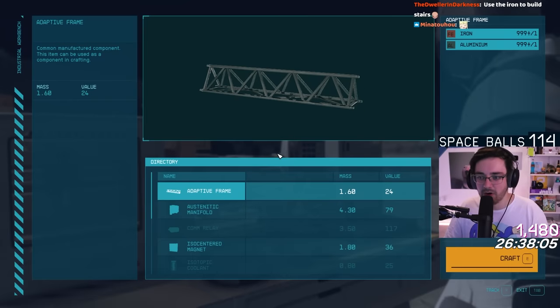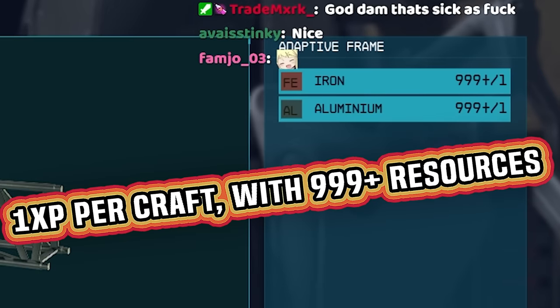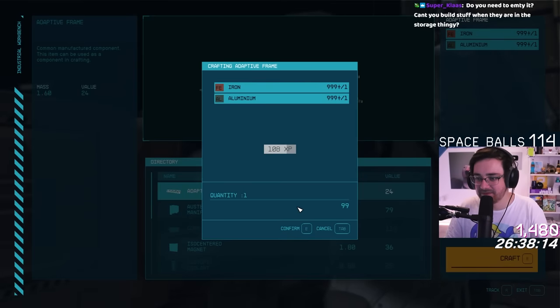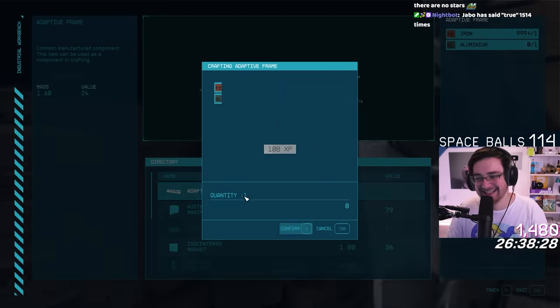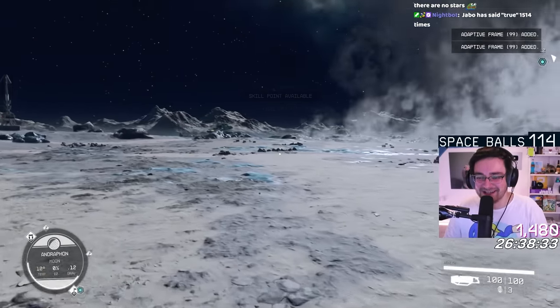With one iron and one aluminium, I can build adaptive frames that give one XP per craft, and I can just do this repeatedly. What have we done to this game?